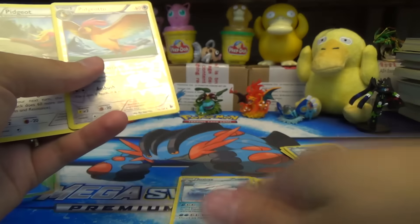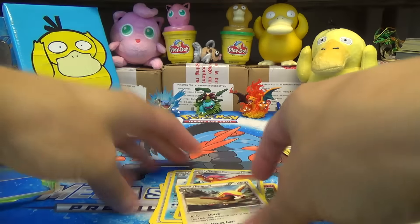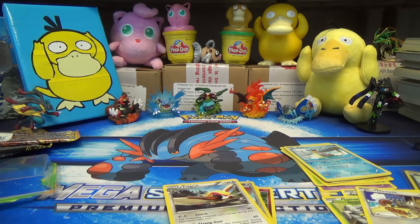So there you go. Was there a Pidgey in that pack? I don't think there was. Kind of has been the theme in this series, unfortunately. While we've had great pulls from some of these three-pack blister openings before, we've had a bit of a rut overall. Hopefully at some point we'll get a run of a couple episodes in a row where we pull EXs or something in each one. But today is not that day.